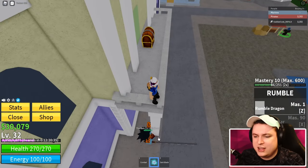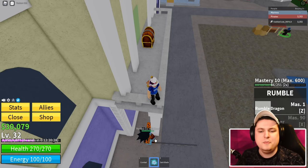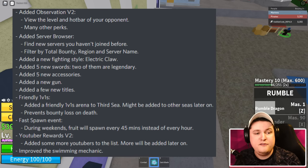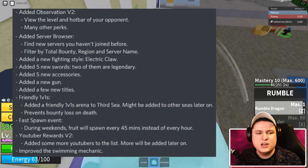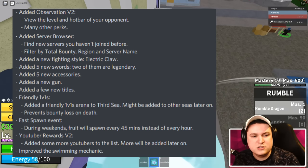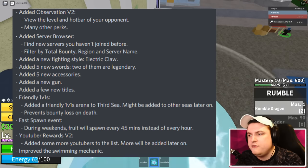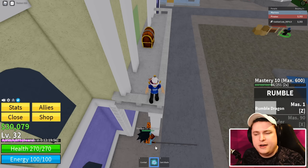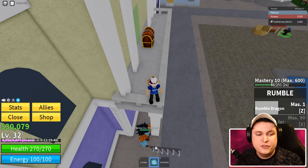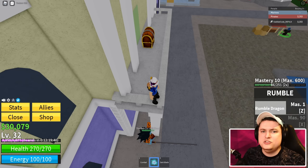I'm still level 32, I know I should grind this game. There's a new Observation V2, new server browsers, a new fighting style called the Electronic Claw, five new swords two of which are legendary, five new accessories, a new gun, new titles, friendly one-v-ones, and a new fast spawn event where during the weekend fruits will spawn every 45 minutes instead of every hour. There are also YouTube rewards V2 with more YouTuber codes to be added.